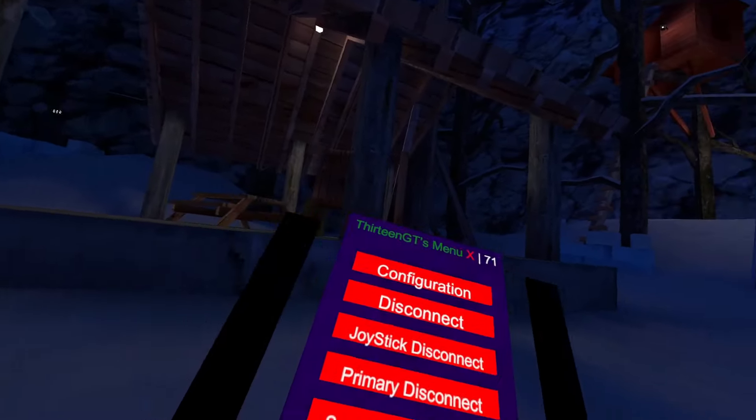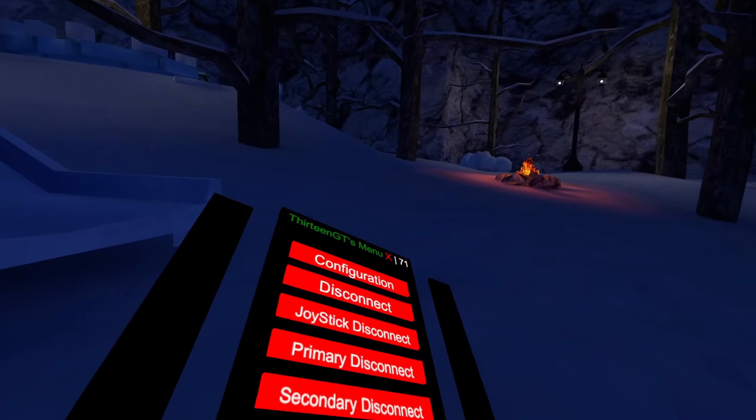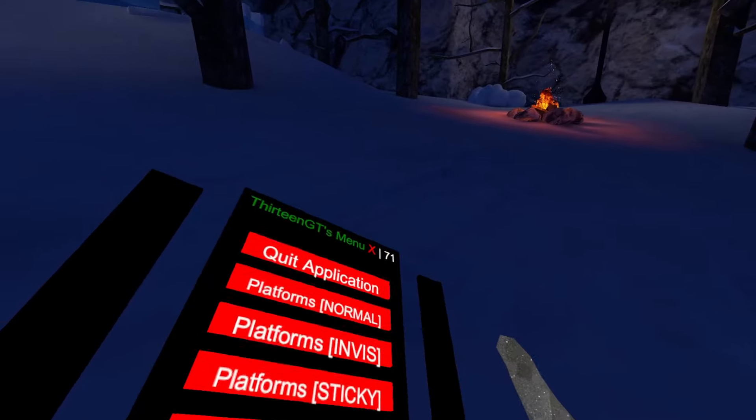Disconnect: this will disconnect you out of the lobby. Joystick Disconnect: you need to click your joystick in order to disconnect. Harmony Disconnect: you need to click your primary button in order to disconnect. Secondary Disconnect: you need to click your secondary button in order to disconnect. Join Lobby: this will join a public lobby.